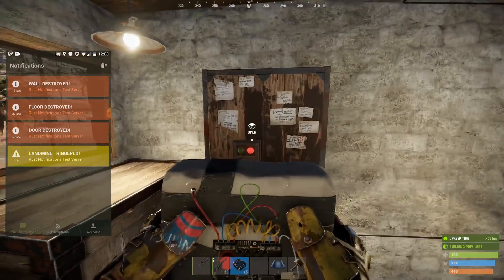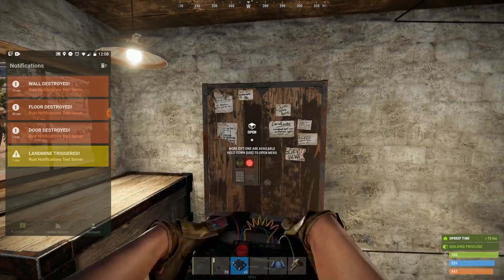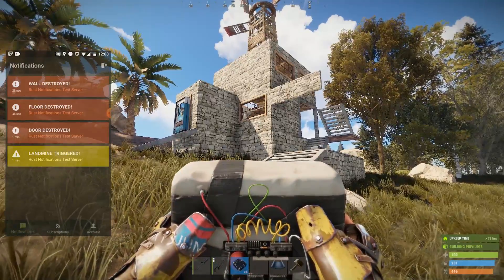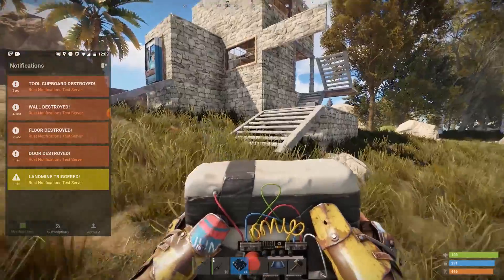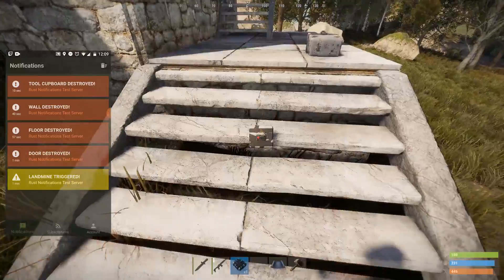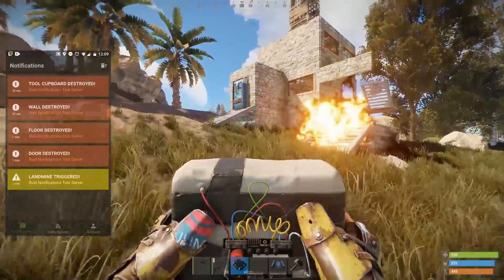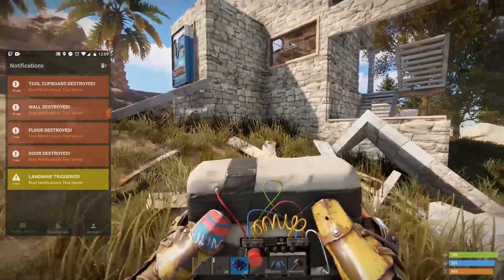All of these notifications come courtesy of your building privilege. If you have building privilege, you will get the notifications. However if you lose your building privileges — like losing your TC — you will no longer get notifications. You can see I get the notification: your TC has been destroyed. But now that I no longer have building privilege, I can no longer receive notifications.